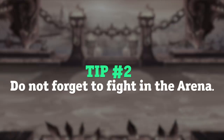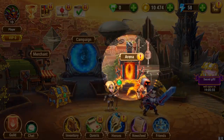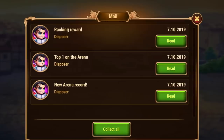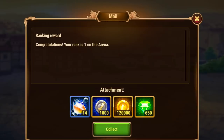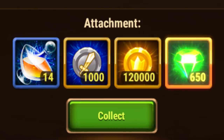Tip number 2: Do not forget to fight in the arena. At team level 10 you'll unlock the arena, where players from all over the server fight for the title of the best champion. You get the arena ranking reward every day at 8pm, so don't forget to fight in the arena at least once per day to get useful resources.